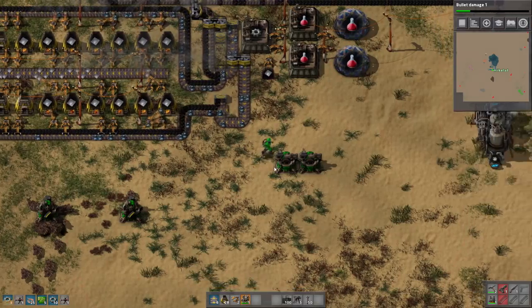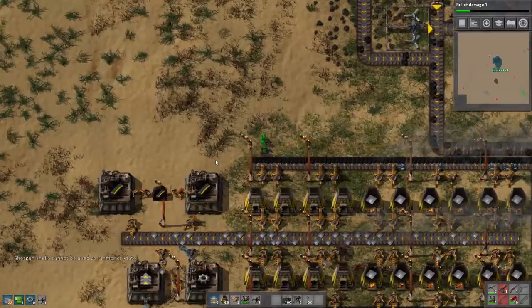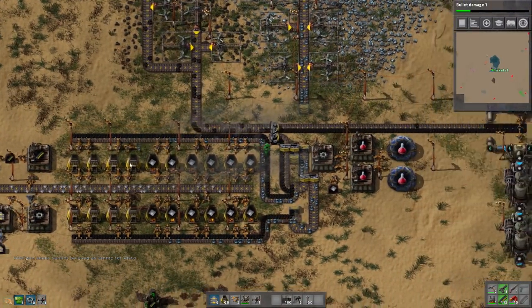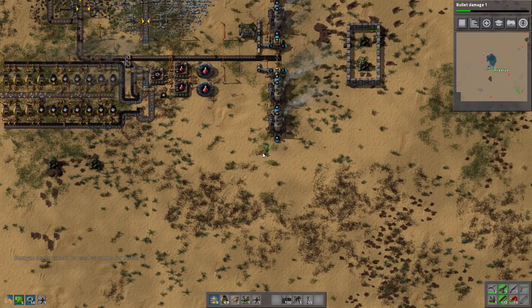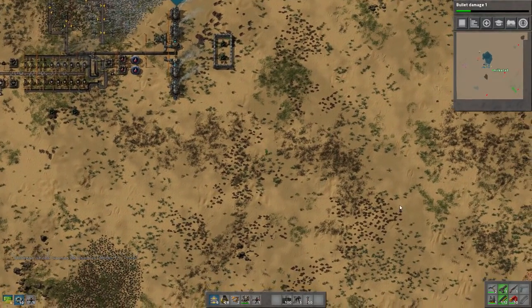Did I make a shotgun? I did make a shotgun. Where's my shotgun shells? They didn't go in. Alright, we take all the firearm magazines we can. As you can see it's just kind of eating through the stuff as we make it. The walls were already hit, but the walls are extremely good at this. Alright, so they have some small worms, so that's not good.